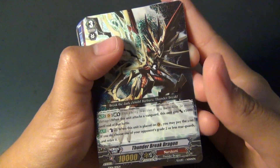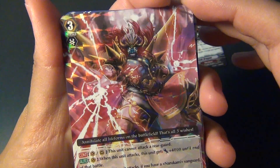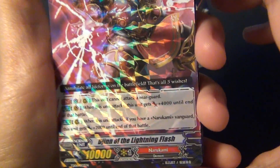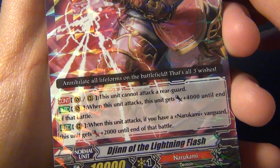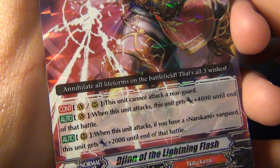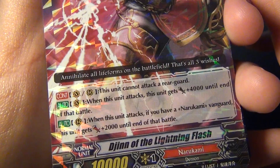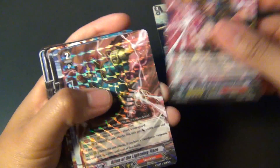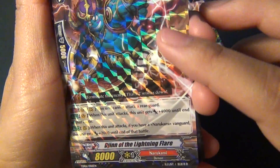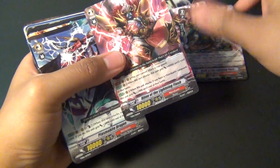This is the Narukami clan, I forgot to mention. You get Jhin of the Lightning Flash — really awesome pattern. This unit cannot attack a rearguard, and when this unit attacks, it gets plus 4,000 until the end of turn. When it's on the rearguard and it attacks, if you have a Narukami vanguard, it gets plus 2,000 at the end of battle. You also have Jhin of the Lightning Flare — same ability, cannot attack a rearguard — and you get another one of that too.